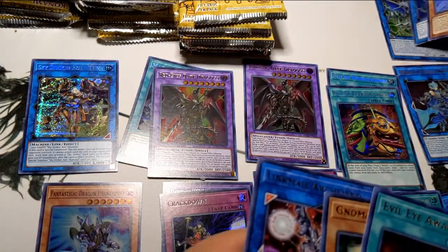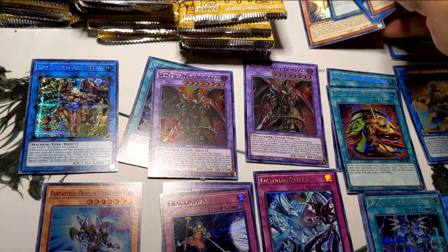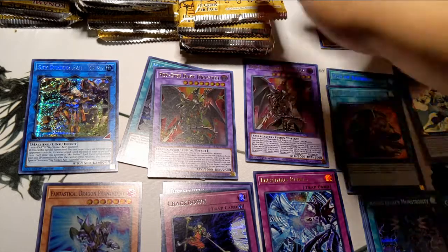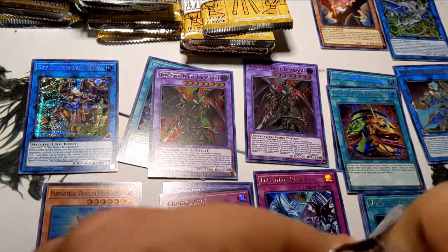Let's put the Dragoonity right here. I'm going to hold onto this No Material because it is useful — I don't have any yet, but now I got one. We are on the last of this stack.